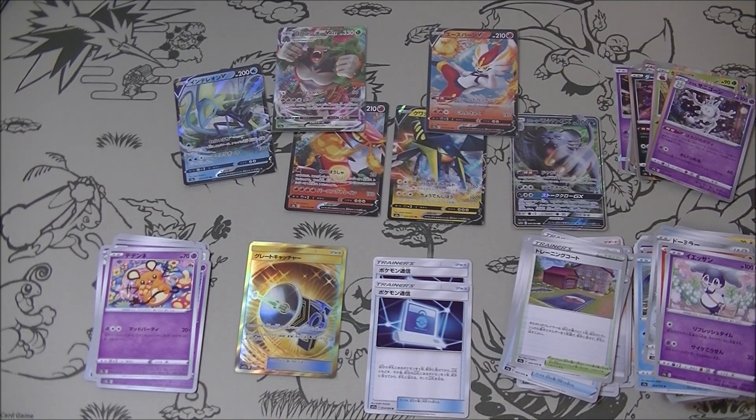Eight holos, plus six for the GXs and Vs, and then one ultra rare - that's basically a box, right? We got pretty much everything you would expect to get out of a box, maybe minus one V and put one VMAX in instead. But realistically that's pretty good. Surprisingly only one SR - the ultra rare gold card - I was kind of wondering maybe we could get a couple, but we only got one, and it is a very good one. So that is all well and good with me.